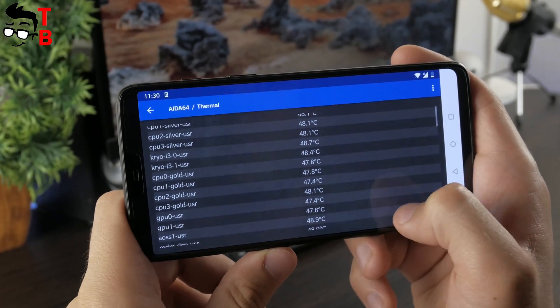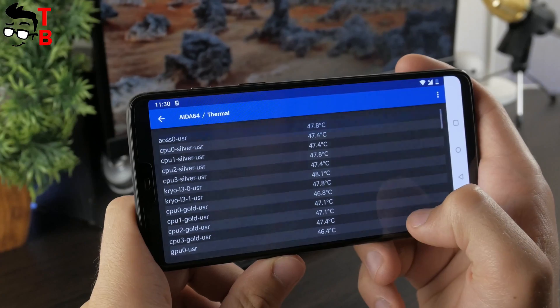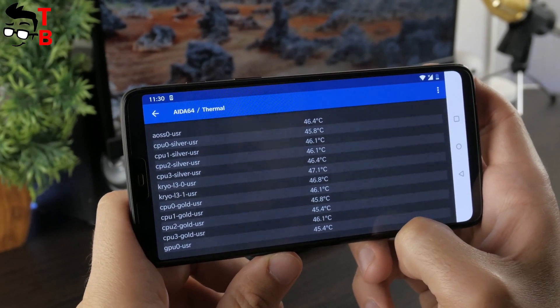It is pretty high temperature. I want to note that regular temperature is about 30 degrees, and while playing games, it should be about 40 degrees. OnePlus 6 is overheating.